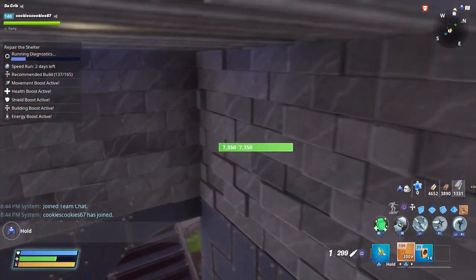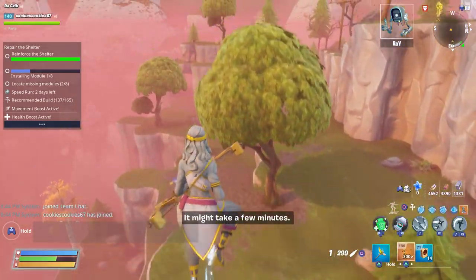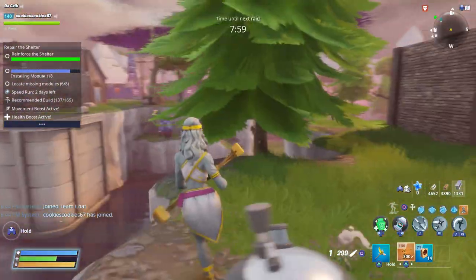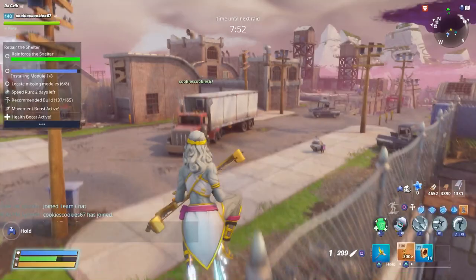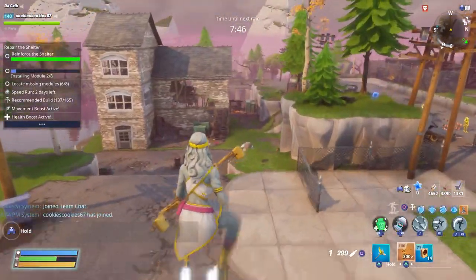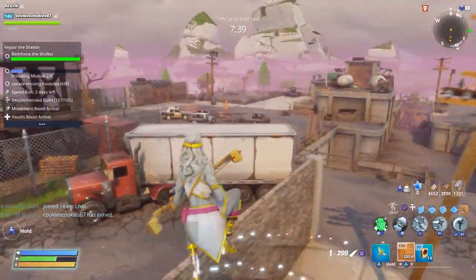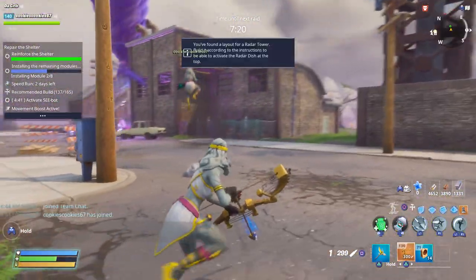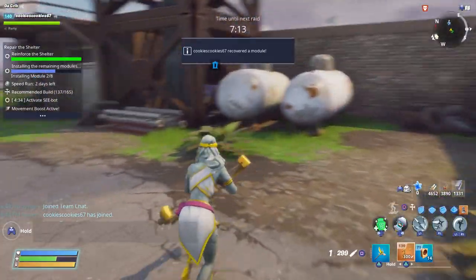Let's go find the modules — here's one, and another one. Let's see if Cookie finds any this time. Yep, I found one! Cookie was able to find a couple modules this time. A module has been installed, the shelter is now stronger. There's another one — how many more do we have left? Two more. Go find the last one on the map. He's getting better — he's been practicing.